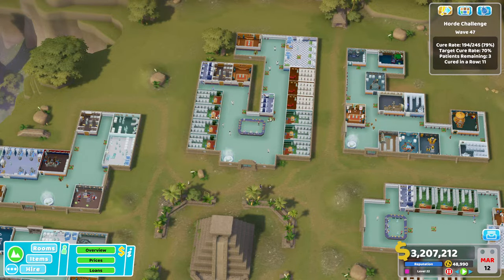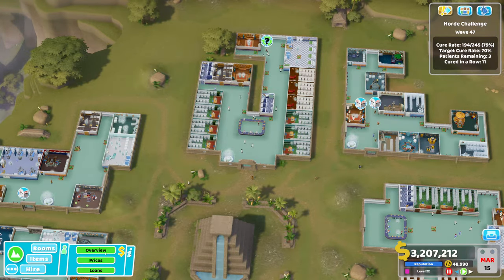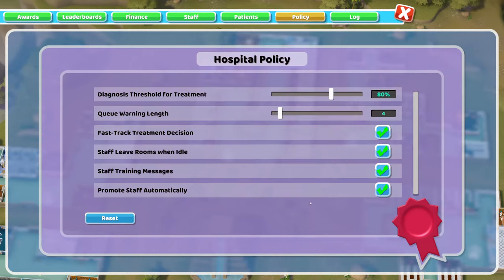Without this, patients would go through diagnosis — GP, psychiatry, ward — hit the threshold, then go back to the GP office just to be told to go straight to treatment. That just builds up more and more queues from your GP office, and you do not need those queues. We're going to have massive queues as it is, so we do not need any more. Get that ticked straight away.